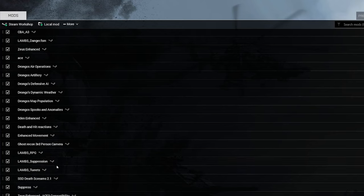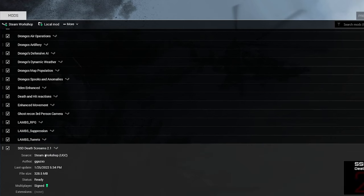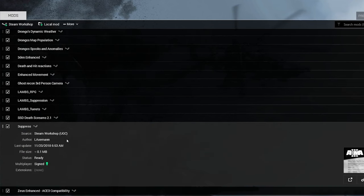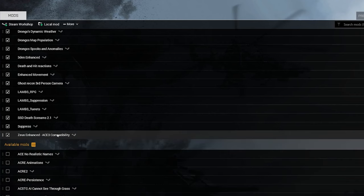LAMBS Suppression allows you to suppress AI more effectively. LAMBS Turrets adjusts how AI fire on turrets. SST Death Screams adds death and hit sounds — a bit cheesy but adds immersion to firefights. Suppress enables squad-style suppression mechanics on players where nearby bullets blur your screen, making it hard to return fire — it kind of imparts that fear of death you can't really get just playing a video game.